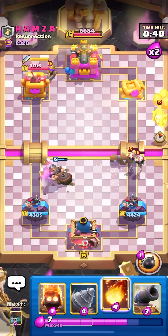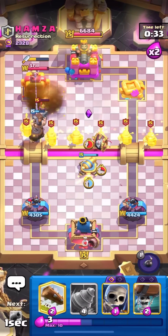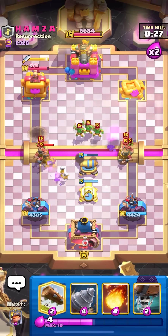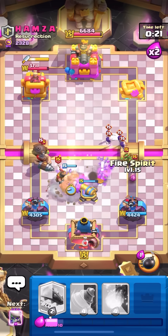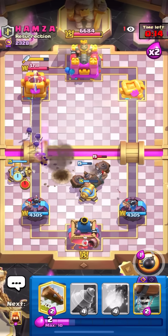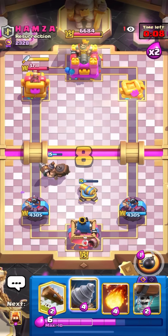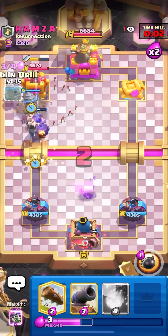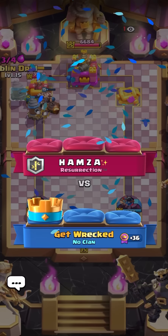Have to defend for the next 30 seconds. Fire spirit on the skelly barrel to keep the cannon alive. Mighty miner ability to take out the one-HP musky. Second cannon to take out the recruits. Mighty miner in the middle, fire spirit for the evo skellies, then second cannon on the skelly barrel. Both towers at the same HP — please don't arrows. I was actually going to try to stack two goblin drills like last game, but I couldn't place it down on time. I can't wait for the goblin drill evo to come out though — it's going to be so fun. I'll take the win.